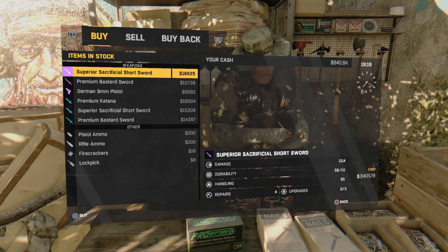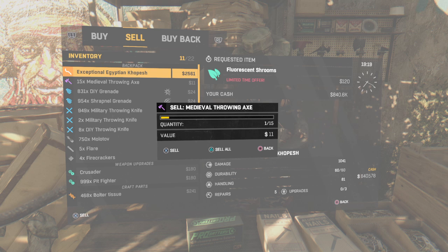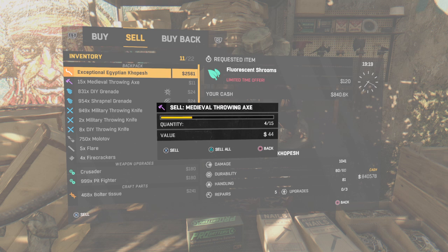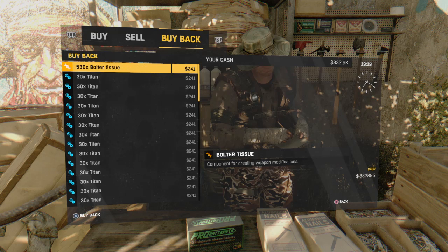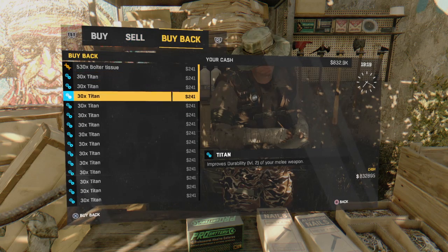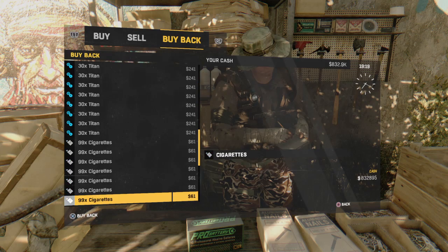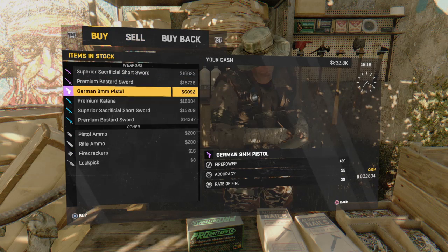Now what you're gonna want to do is go over here. I'm gonna click X and up on the D-pad. I want four of these — you click X, click back or triangle and you'll lose it, then buy back. Since I sold all this stuff I still have enough money to buy back. And all I want from over here is one pack of cigarettes — there we go, I got all my stuff back.